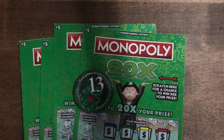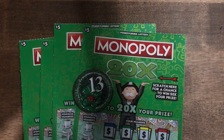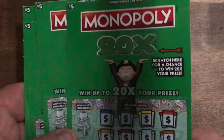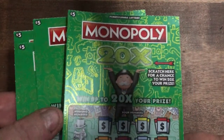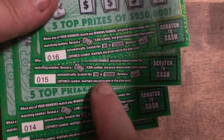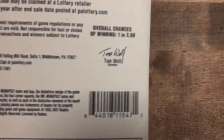Hey guys, welcome back. I've got a $20 session over the Monopoly 20x. They re-released these and changed the looks of them slightly — I'm not sure that I like this design or the old design. We've got tickets 13 through 16, and I actually have a white line here and my lucky ticket number, so hopefully we're going to get something good. Odds on these are 1 in 3.98.